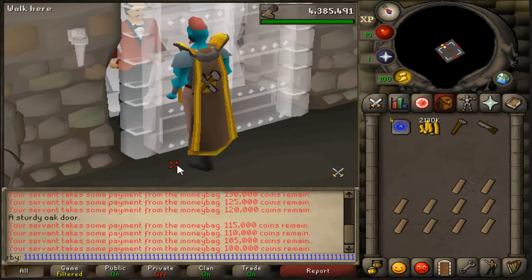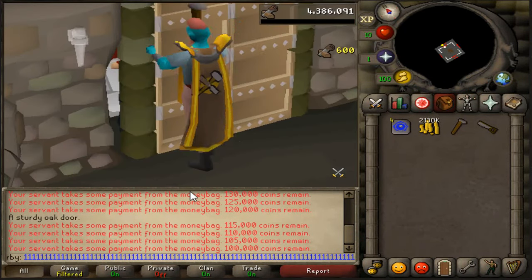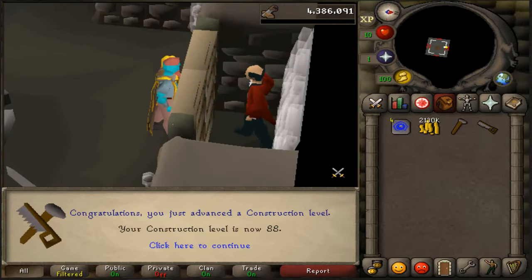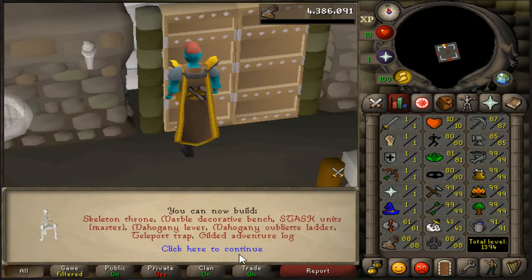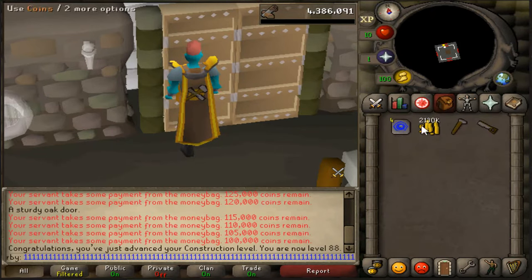I'm walking this butler away for good. See you buddy — he's trapped back there. 88 construction, that's gonna let me boost up to get the top jewelry box, and then I don't want to do construction for a while. Seems reasonable.